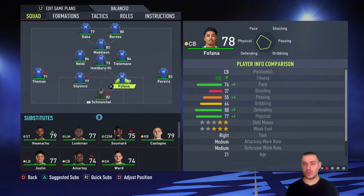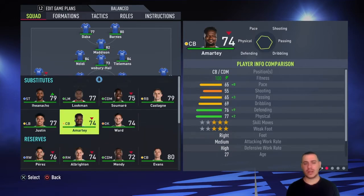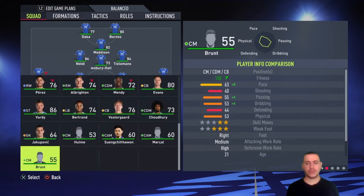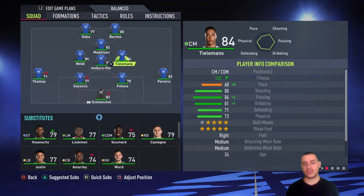Fofana and Soyuncu will form the center-back duo — totally different players. Fofana, if I'm not mistaken, is a new addition, and Soyuncu as well — at most he came here last year or this year. So you have to go with those two as the best options you really have on this team, absolutely no doubt about it.